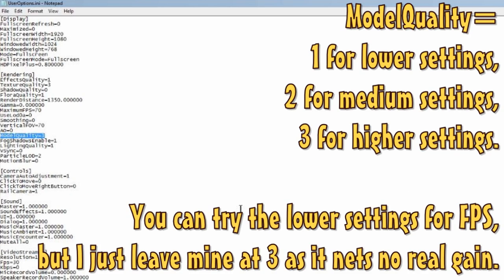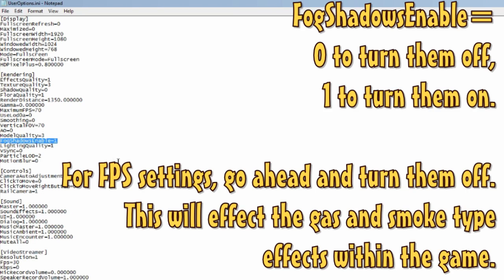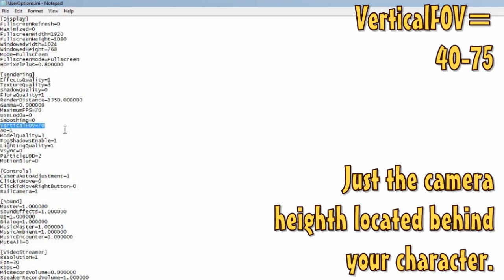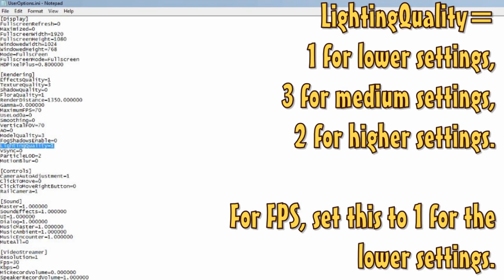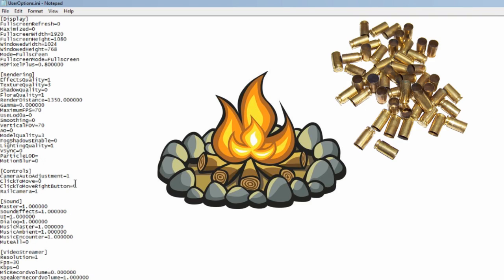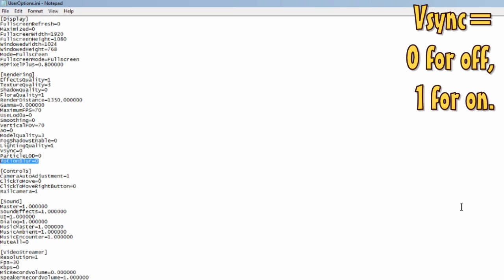Model quality — just leave this at 3. Setting it lower doesn't really net any real FPS gain and just makes the game look worse. Fog shadows — turn it off for FPS; I believe this affects how the gas looks in-game. AO — turn it off for FPS, though on my system it didn't net any gain when turned off so I left it on. See what works best for you. Vertical FOV is just the camera behind your character. Lighting quality — set this to 1 for FPS; 3 is medium, 2 is high, 1 is low. It affects the quality of light from fires and molotovs. Particle LOD — set to zero for low. This affects tiny particles like bullet casings and campfire embers. V-Sync, as far as I know, doesn't really increase FPS, but may be worth a try since everyone's setup is a little different.